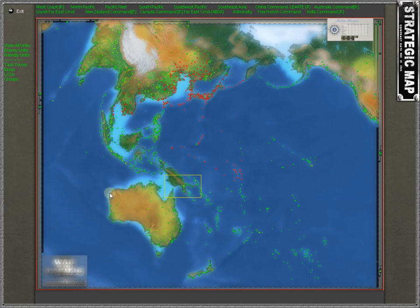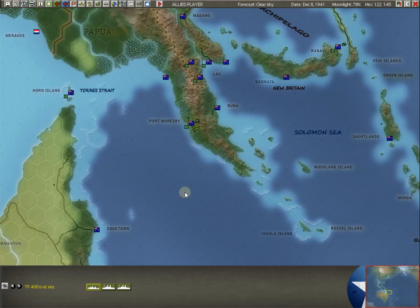You want to keep this sea lane open because Darwin is really the launching pad for the Allies out of northern Australia. From Darwin all the way around to Perth, there's just not much — Port Hedley and a couple of other very small places. It is a base I always try to defend as much as possible given the assets, though I refrain from saying 'defend to the death' and sending every Australian unit up there.